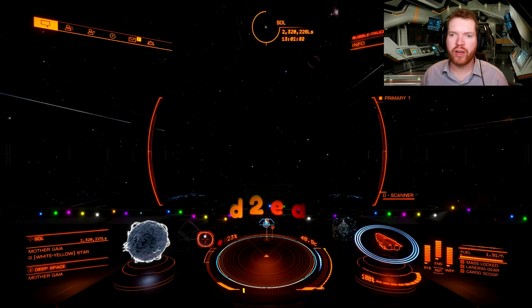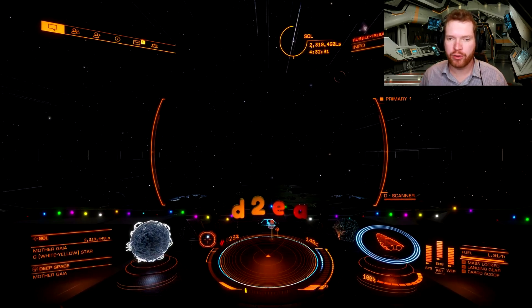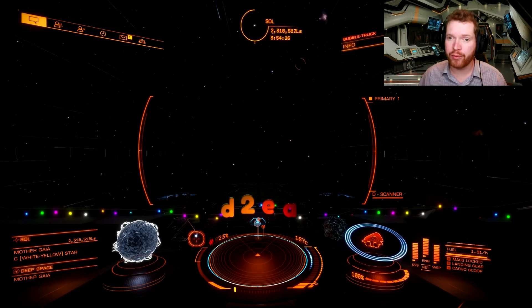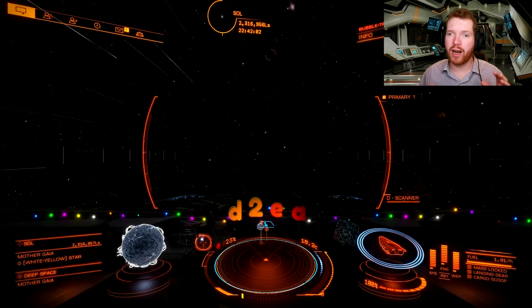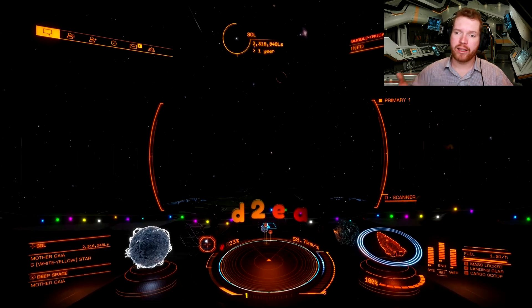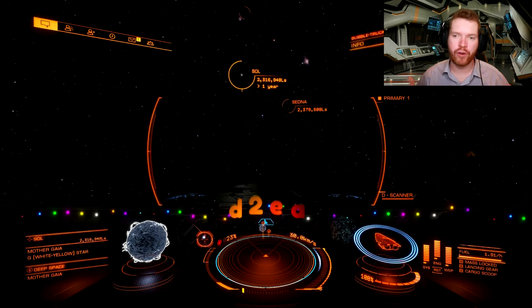When you begin to approach the correct distance, it's not important whether you are 100,000 or 200,000 light seconds off at this point. We need to begin aligning ourselves up. You can only see the actual signal from Voyager 1 when you are within a thousand light seconds, so we need to be pretty accurate. This is going to be an iterative process — align, adjust distance, align again. I went through about three iterations before I finally found the signal.